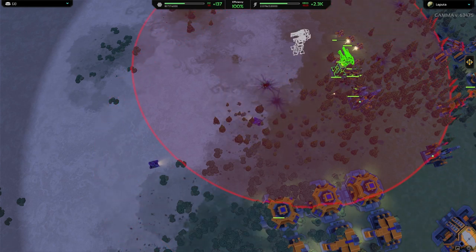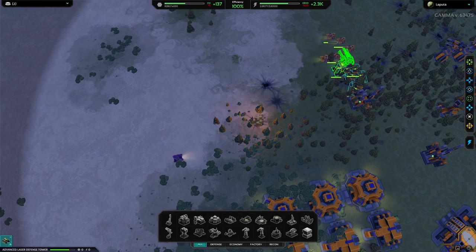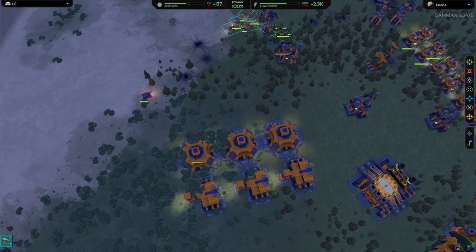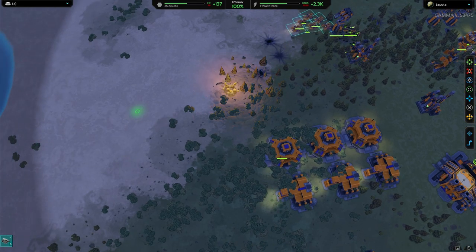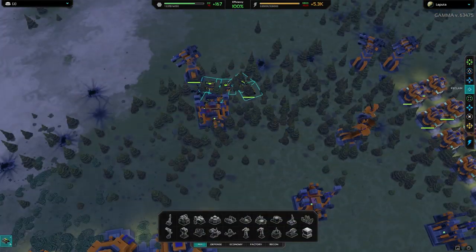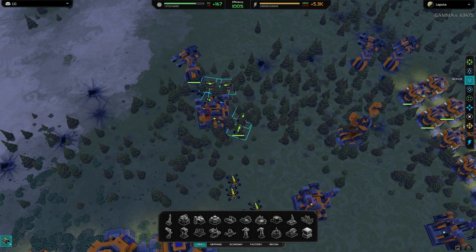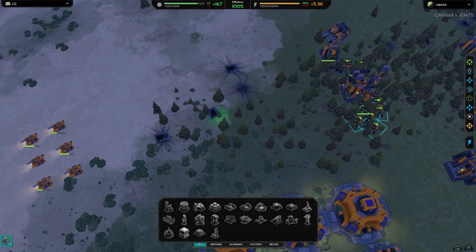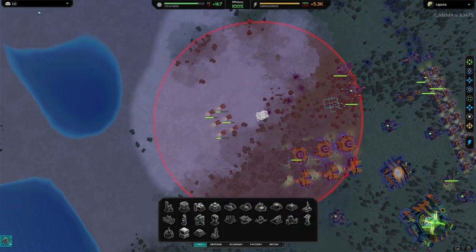Forgot to get the engineers to assist building that tower. My tanks have destroyed his, and it's time to build defenses on the left before it sends more waves.